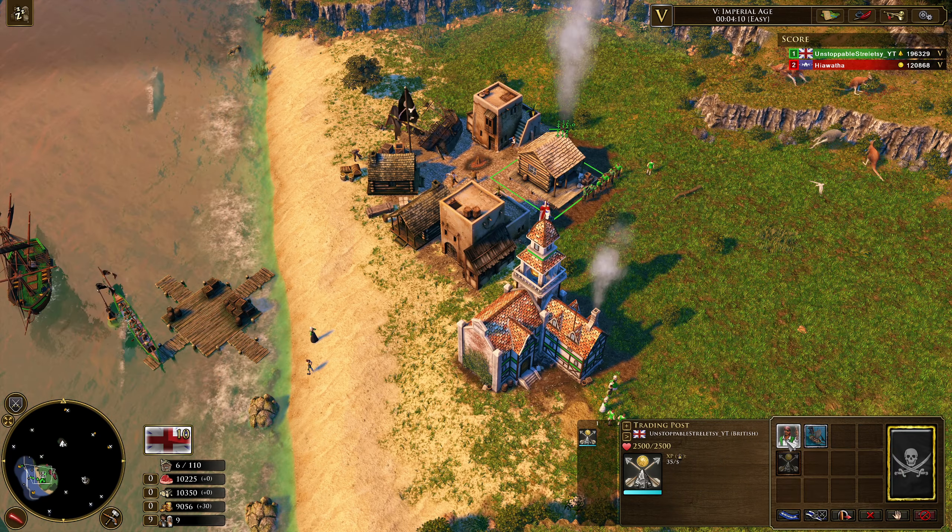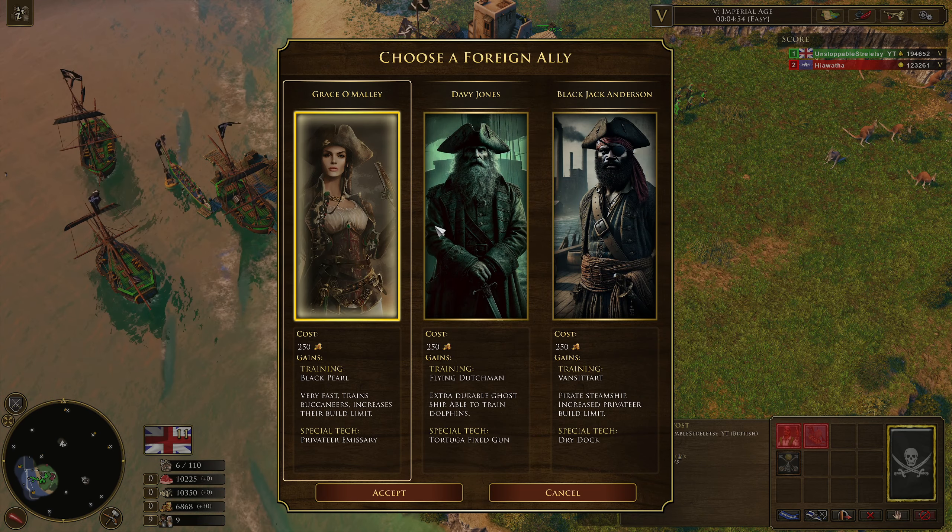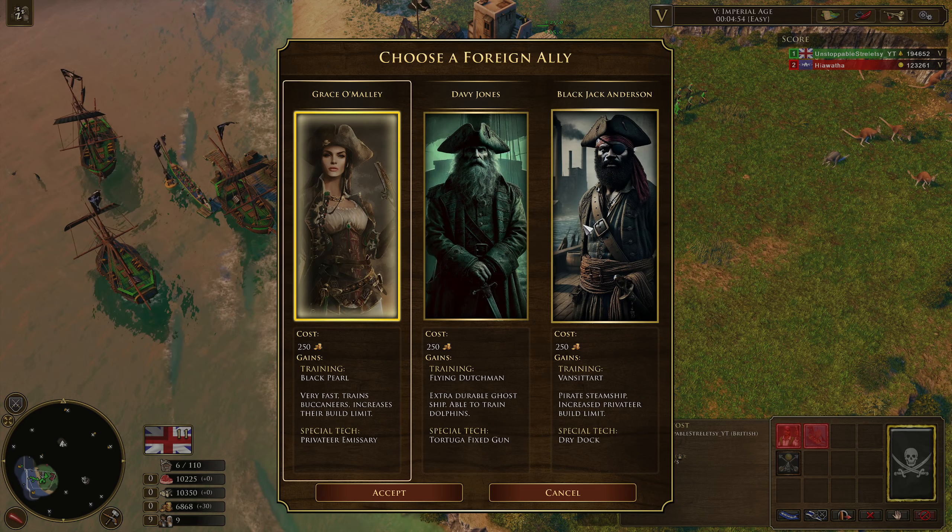Now we can sort of go on to — here are the privateers, we can make some of those. Here are the captains to get in some of the more eastern maps: we've got Black Jack Anderson, Davy Jones, and Grace O'Malley. Grace O'Malley also appears on the more western maps in Europe and the Caribbean as well. So, Black Jack Anderson — pirate steamship, increases privateer build limit, special tech: Dry Dock. Each of these captains comes with their own unique tech and their own unique pirate ship. Notice here how our build limit goes up to five right away, so we can have even more pirate boats to use. Black Jack's flagship here is basically an Australian steamboat, so it acts exactly like the steamboat from the United States.